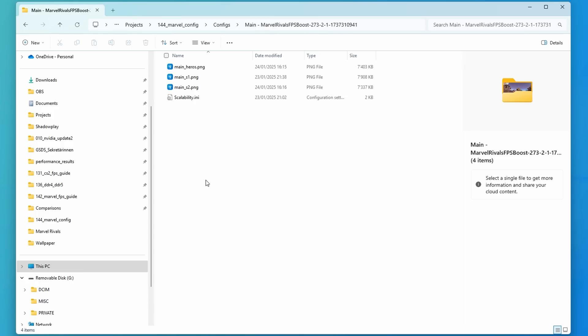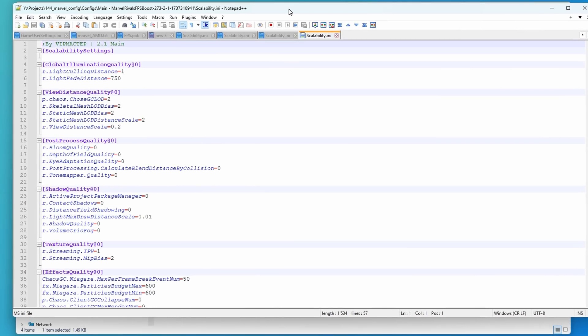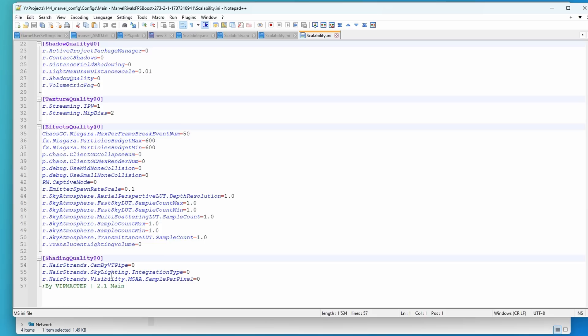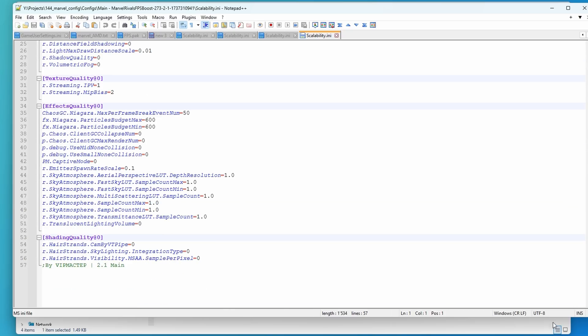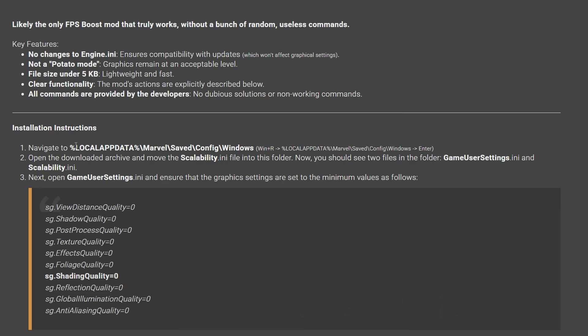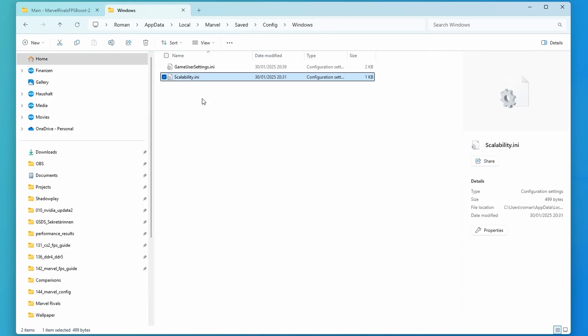Once you've downloaded and unpacked the mod you will find this scalability.ini file. You can open it up to inspect what's in there, but basically it just turns down a bunch of settings to their lowest values or just to some low values that will make the game run much smoother. Next you simply want to copy the path from the mod's website, paste it in the address bar of your explorer, and drop the scalability.ini file in that folder.